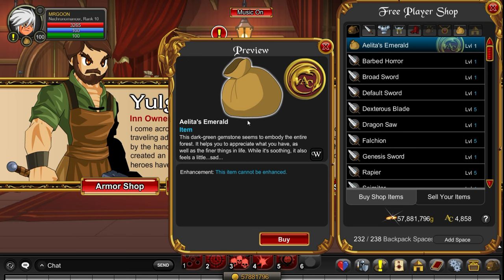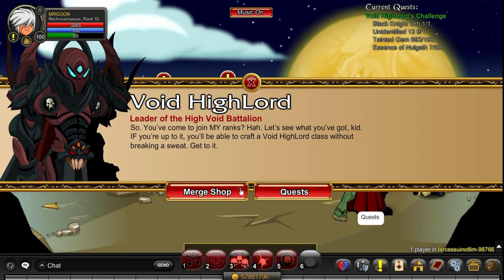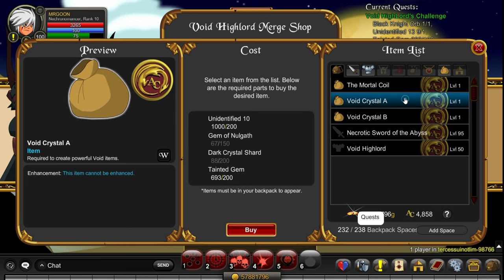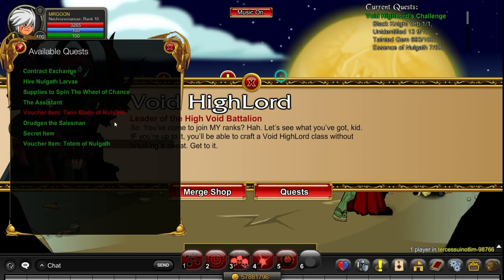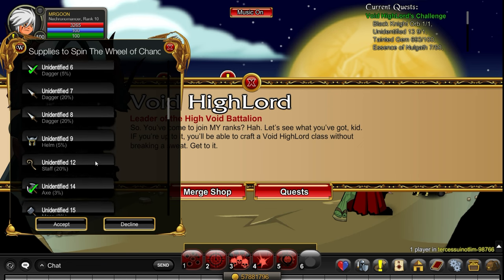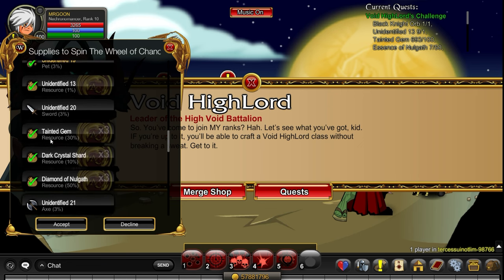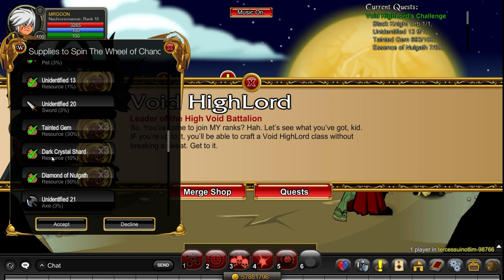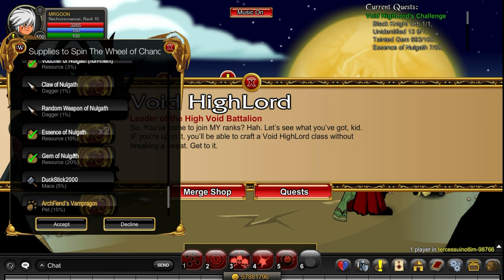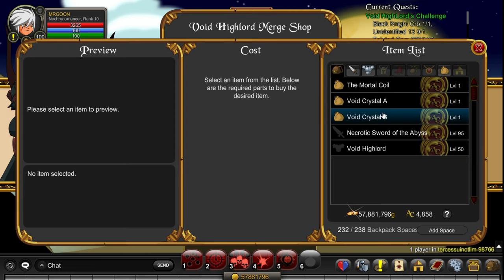Join Yolga and go into the weapon shop to find Alita's Emerald. Once you've done that and hopefully have all your Rowans, you can look at Void Crystal A - which needs Unidentified Tens, Gems of Nulgath, Dark Crystal Shards and Tainted Gems. If you've been doing Supplies from the Wheel of Chance you should have loads of those stacked up already. Nulgath farming pets can speed that process up considerably.